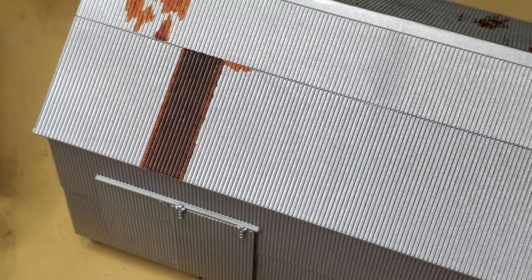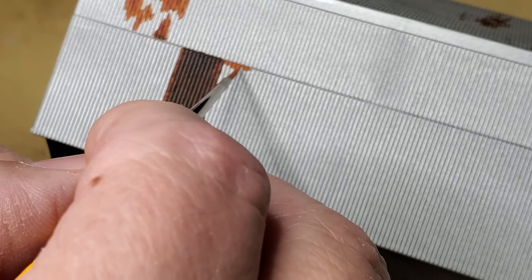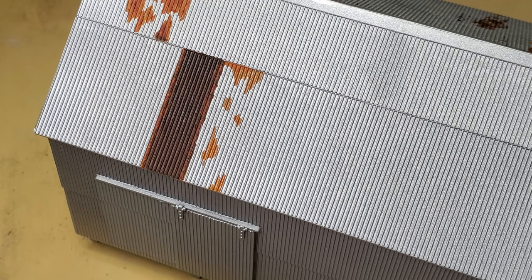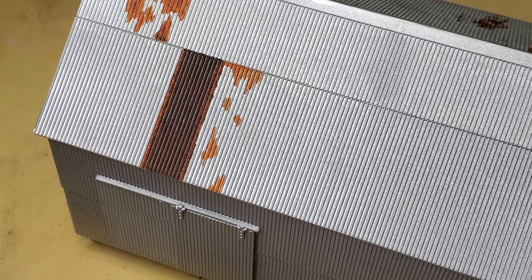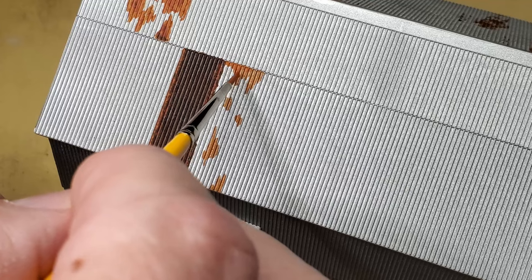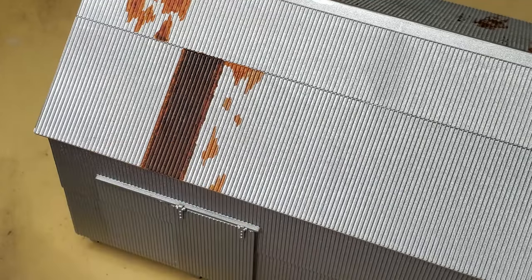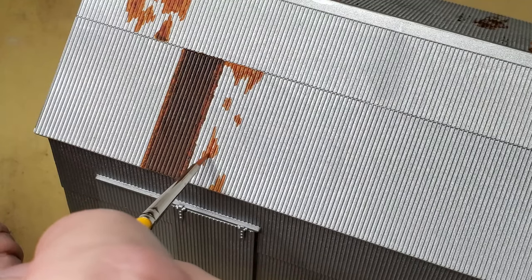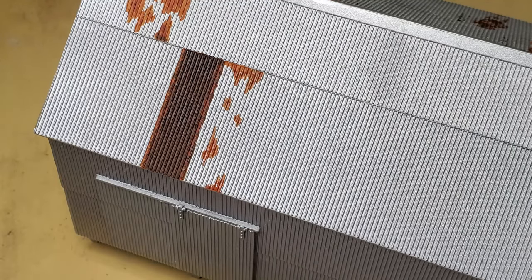I'm going to go over to this side and work on it. There's no right or wrong way to do it — rust is pretty random. If you think it doesn't look quite right, don't worry. I'm using the medium rust color now, and always work light to dark. Once you have the light rust color on, it gets pretty easy because all you have to do is fill in with the darker colors. Now I add my MIG old rust.